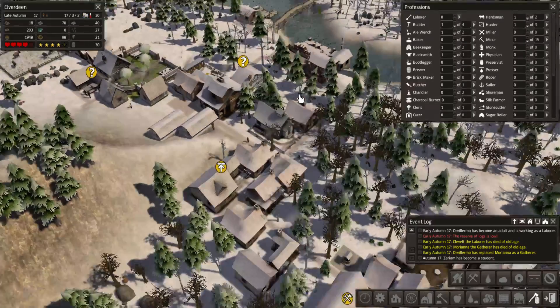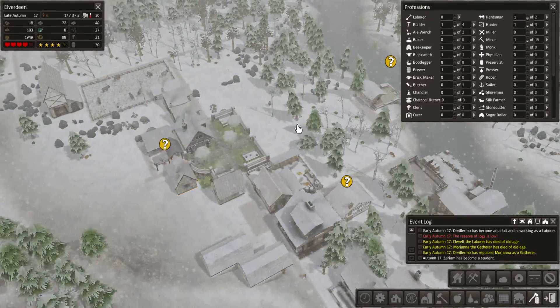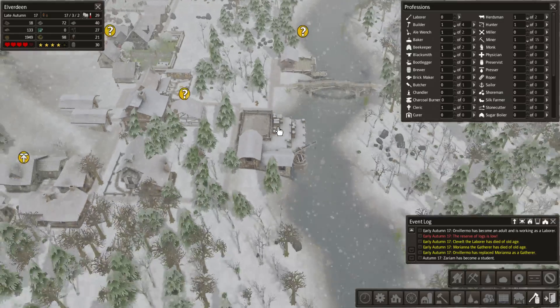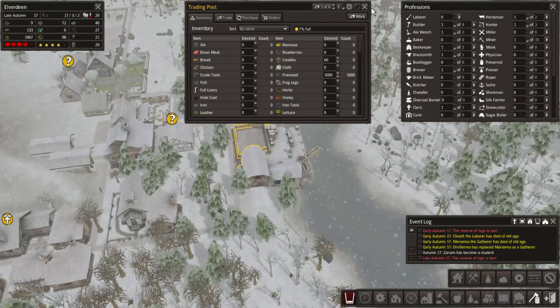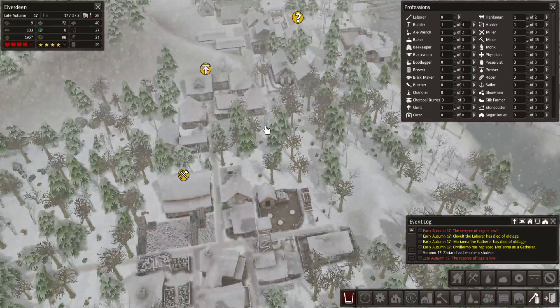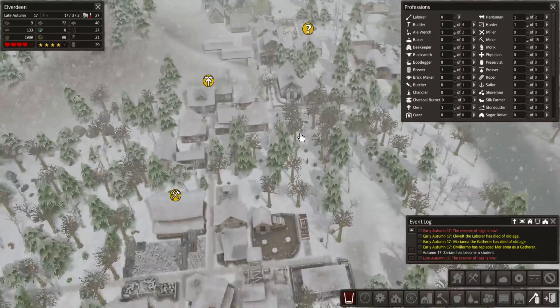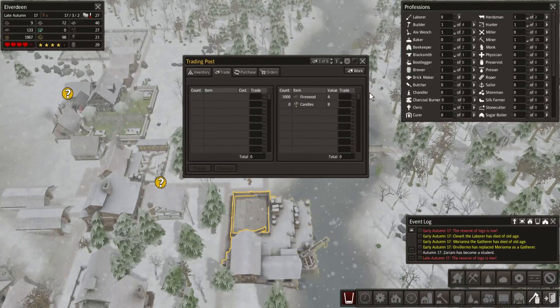We're kind of waiting for a few people to kick the bucket and make some room for new people. In the meantime I'm also moving candles over here as a trading item, because I've got to do something with all the beeswax. Selling beeswax isn't very profitable, so I might as well turn it into candles and sell them, since they sell for 8.